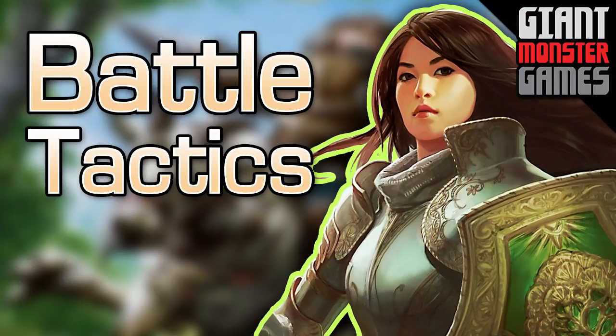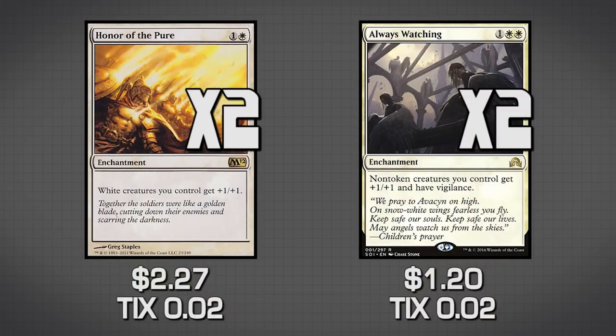The next section is Battle Tactics. The first cards we have are Always Watching and Honor the Pure, which boost the morale of all our knights and give them +1/+1. Honor the Pure is the cheaper mana-wise of the two. Always Watching also gives our stuff Vigilance, which is really good in this deck — if we can swing with all of our knights, especially once they're indestructible, and still have blockers, it's very difficult for our opponent to get around that.